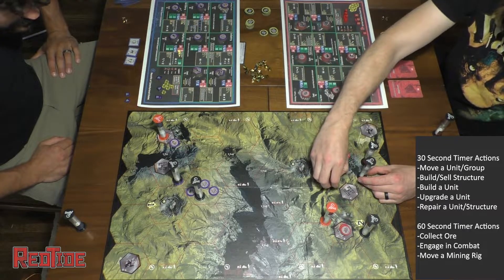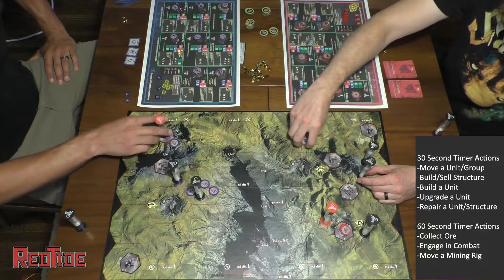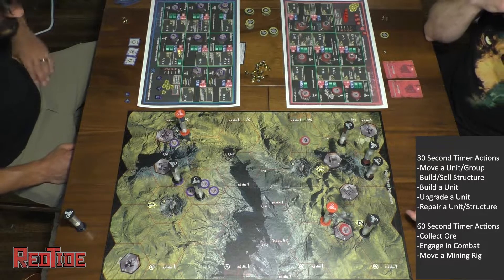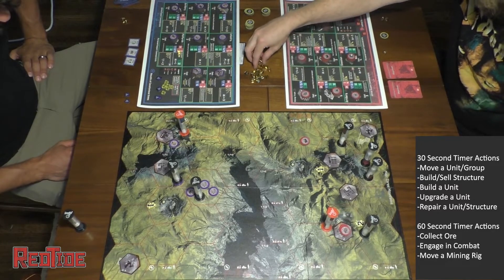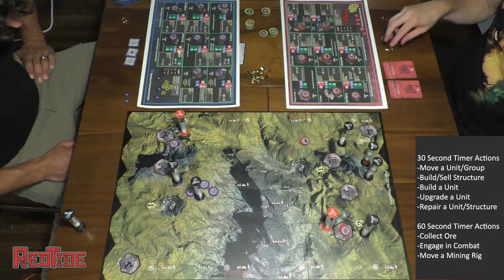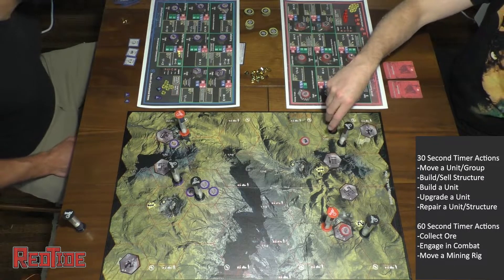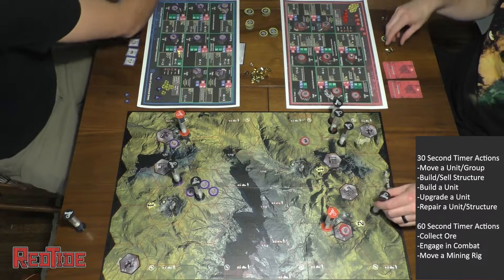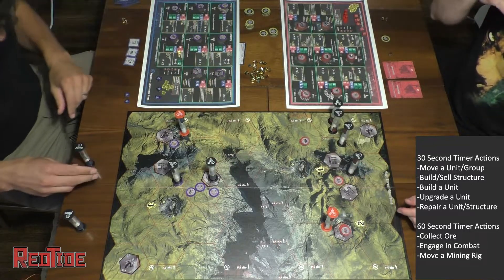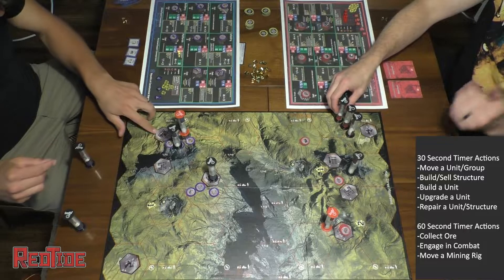My friend Levi on the left has his vehicle support command going and looks like he's starting to build a mining truck. I just collected my first set of ore. The mine I'm on produces two ore per mining truck and I have two mining trucks there. I had budgeted it out to build a mining truck right away. Each player starts off with 20 ore.